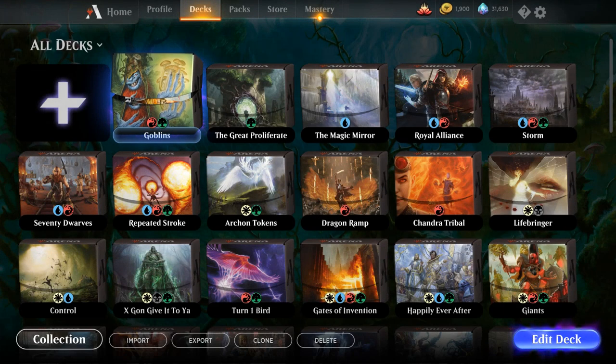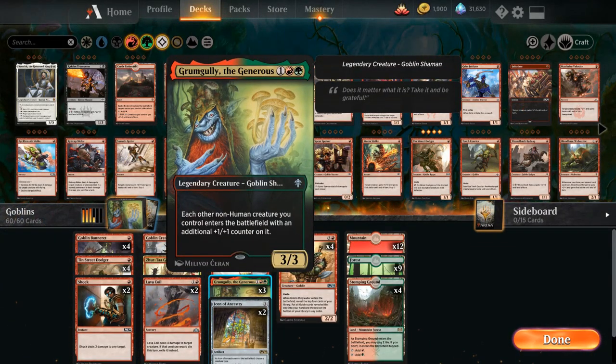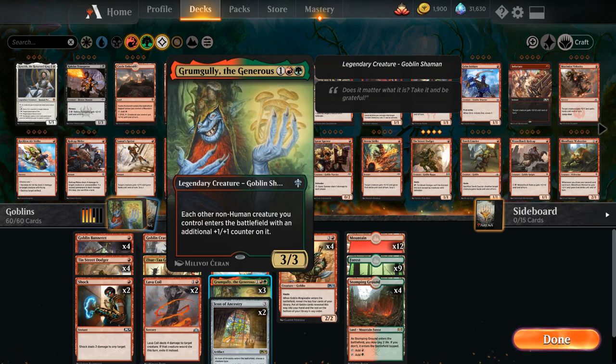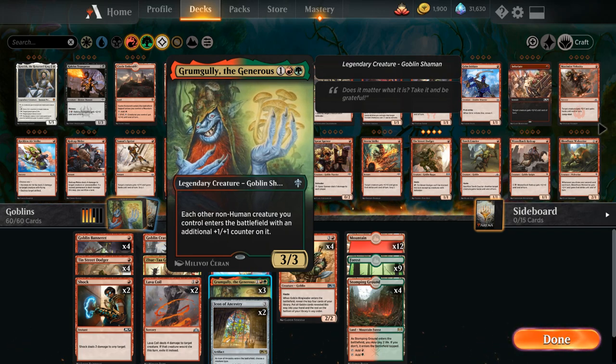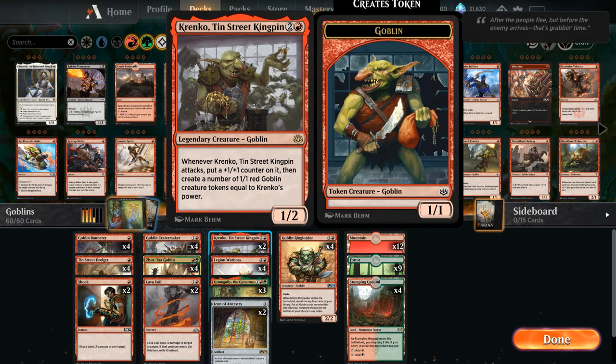Hello and welcome to another Magic Arena gameplay video. Today we're taking a look at a Gruul Goblins deck featuring Groom Gully the Generous, a new addition from Throne of Eldraine — a legendary Goblin Shaman that gives each other non-human creature we control an additional +1/+1 counter on entry. Great synergy with Legion Warboss tokens and Krenko, Tin Street Kingpin.